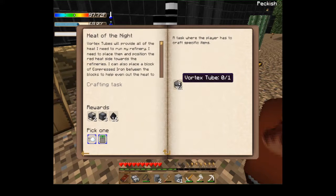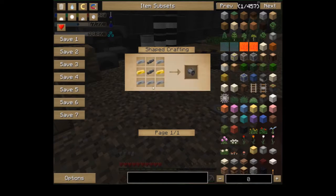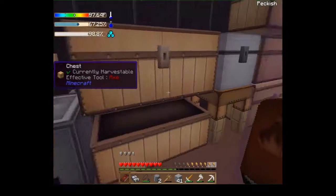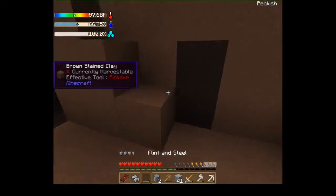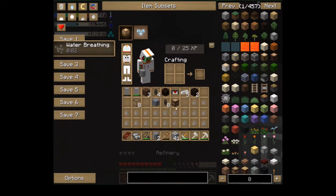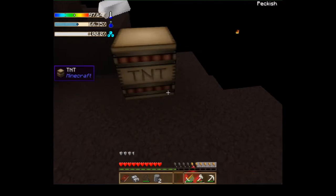'Heat of the Night' — okay, we need one gold, more compressed ingots, two pressure tubes, and two gold. So I need five this time. Using the TNT, we'll run a little low but we can make more. I'll put one gold down here, mine up another thing, put that there, then put the five iron there and put the TNT there.